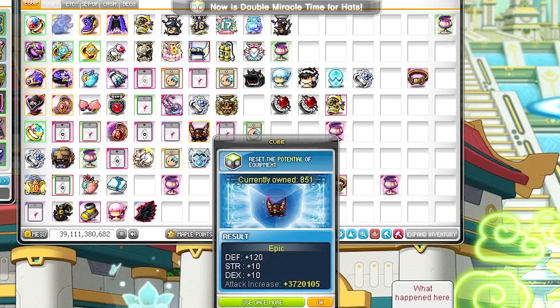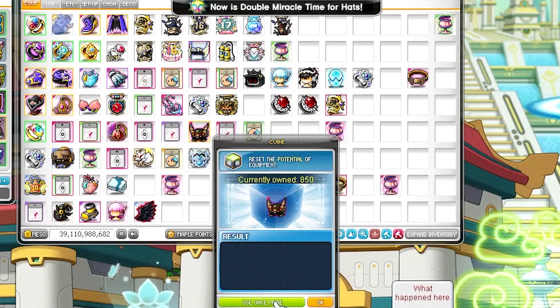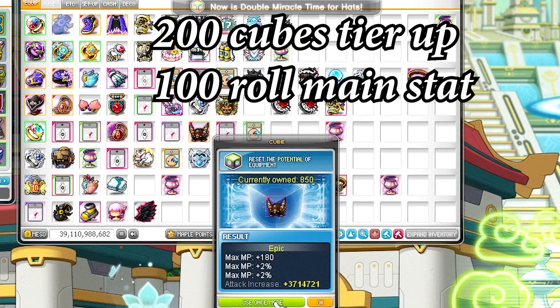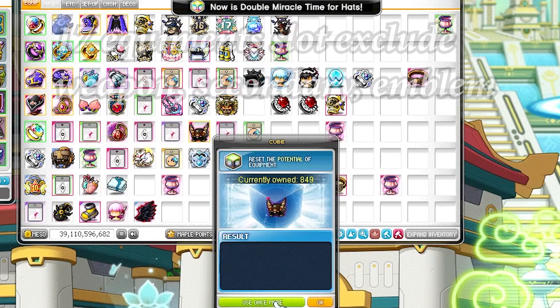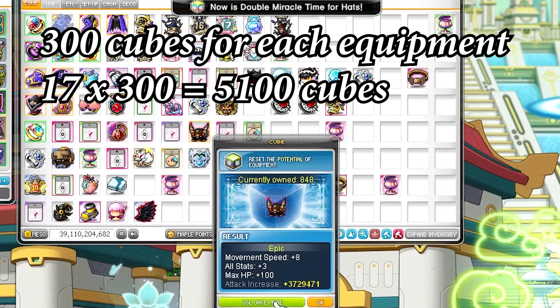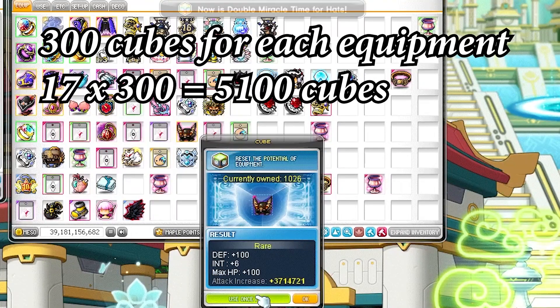Now we need to roll a 2-line mainstat, which will probably need around another 100 cubes. So each equipment needs about 300 cubes in total. Hence, a free-to-play player would probably need around 5,100 cubes to fully upgrade all 17 pieces of equipment.